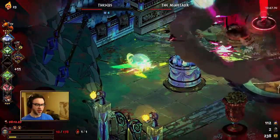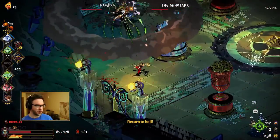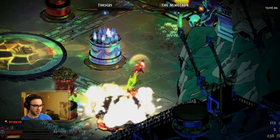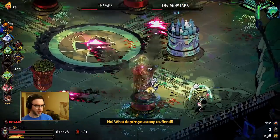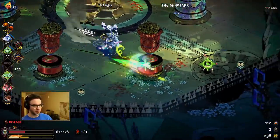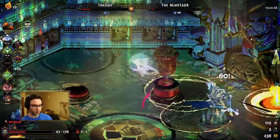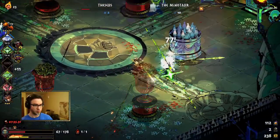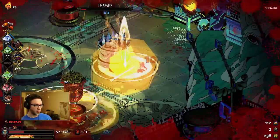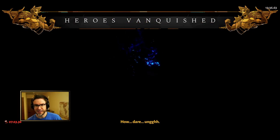One annoying thing about the chariot — we got hit by the purple thing, so we are in a bit of trouble now. We have lost another death defiance. In this situation, we absolutely should have taken Family Favorite rather than Privileged Status, because we are not inflicting two curses. It's a tough fight — pretty much every time I do it, it reminds me how tough it is.